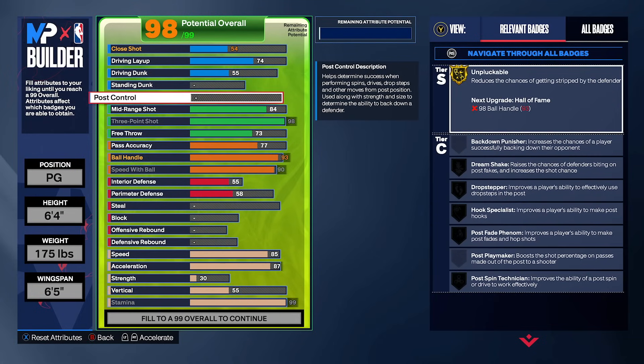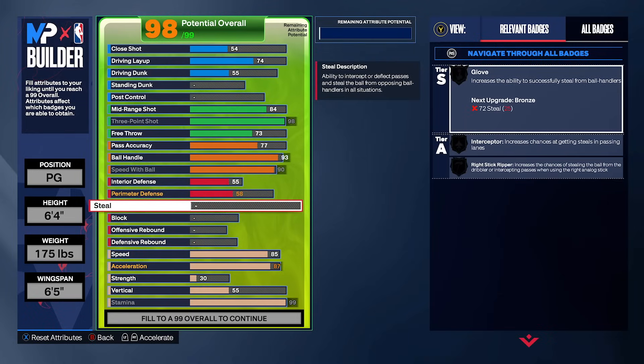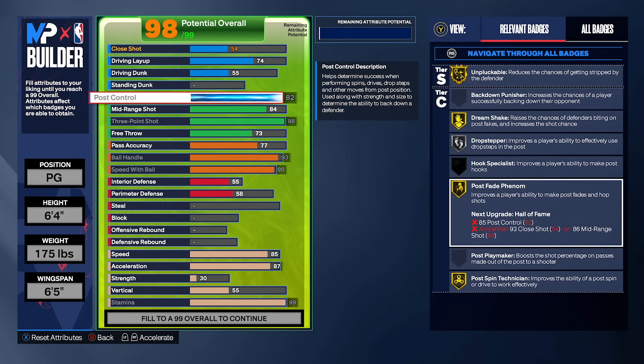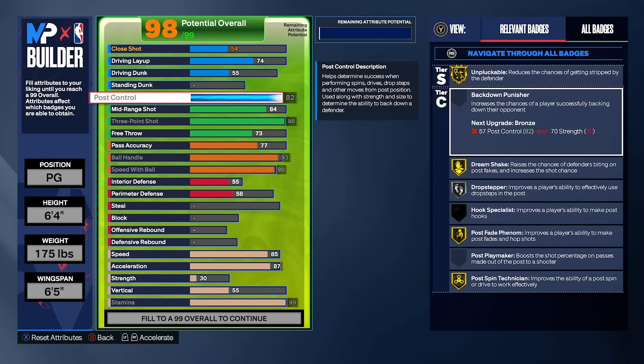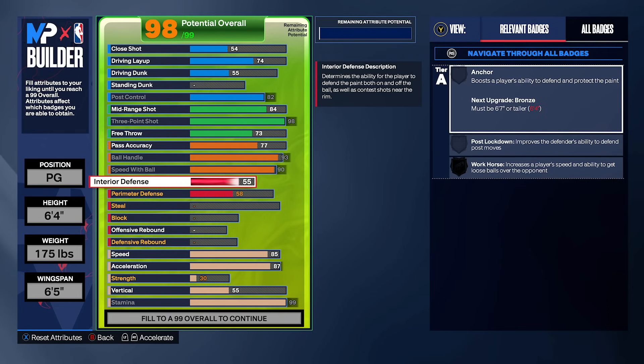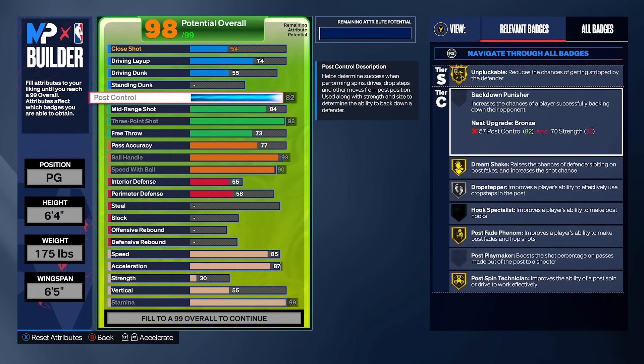A cool pro tip: post control costs absolutely nothing this year. We are a 98 overall build, but you can go from nothing to maxed out on post control and it costs zero overall points. We just unlocked Gold Dream Shake, Silver Drop Stepper, Gold Post Fade Phenom, and Gold Post Spin Technician. In competitive Pro-Am, sometimes I get boxed and the shot clock winds down — I need to chuck up a free board. Between those badges and Gold Midi Magician, I'll be post fading at the midrange so my center can get a free board or I can sneak a green at the shot clock. I put my post control at 82.